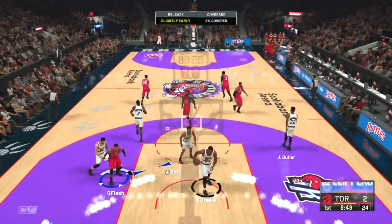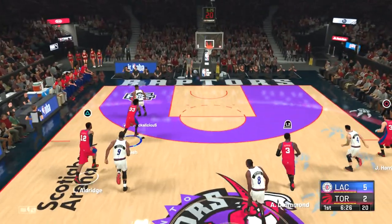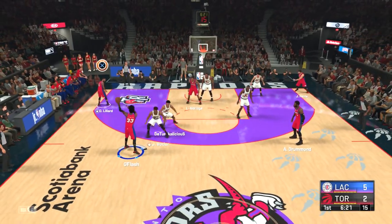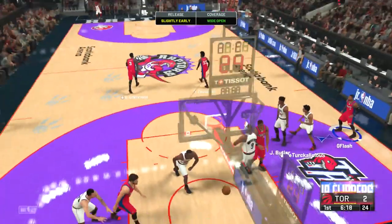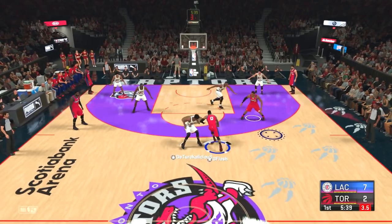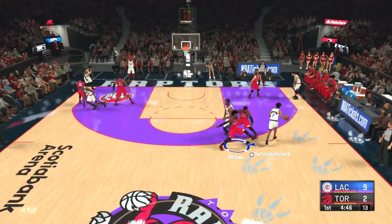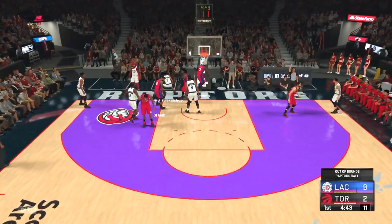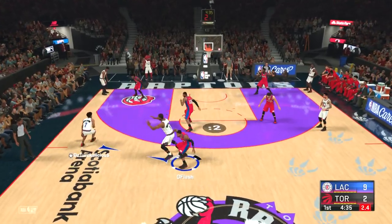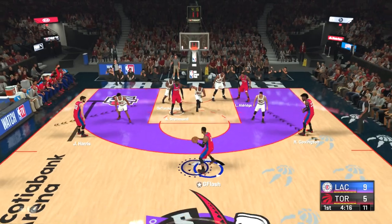We played him earlier in the season — that video is up on my channel when I was at home, so now we're playing away. Playing against him is very tough because he has Lowry and Butler always chasing Lillard down, so I gotta run a lot of plays to get him open. I gotta set a lot of screens for Lillard because if I keep trying to take Lowry and Jimmy Butler off the dribble one-on-one, it's gonna drain his stamina. Kyle Lowry uses the screen and greens up the three.